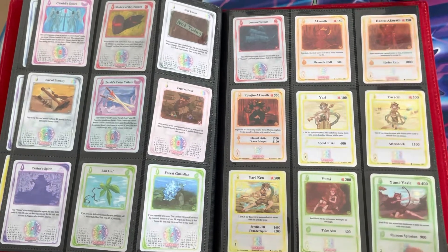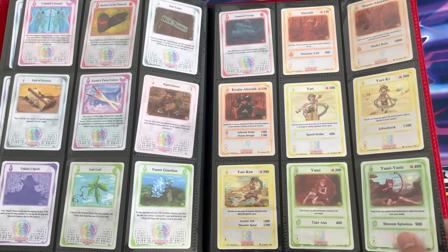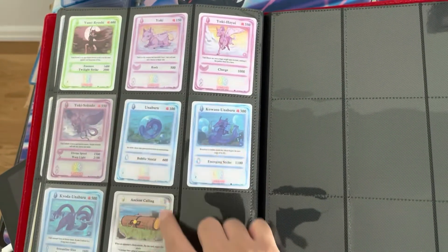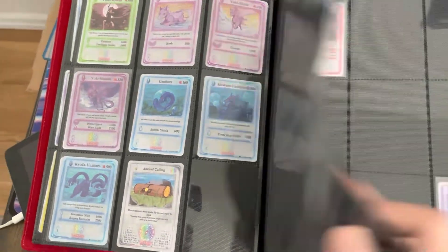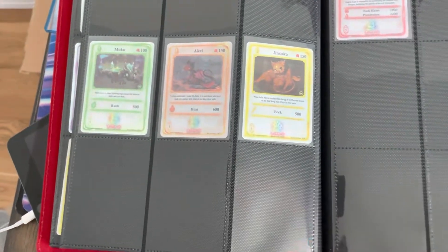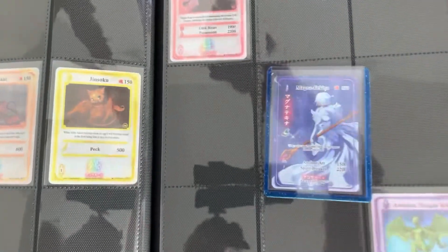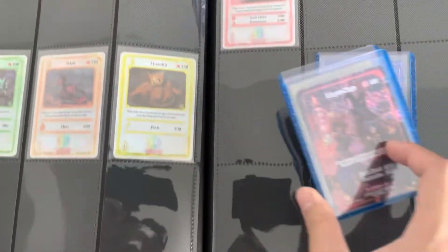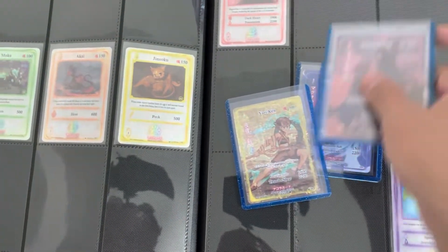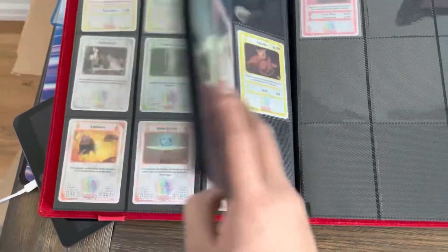I definitely want to give you at least the non-holo version of the master set right here. You have Takina Spirits, you have Yumi Yase, and then we're at the final page. But this is everything in the master set. We do have the three box toppers I've gotten so far out of the seven — which is Moku, Akai, and Jin Soku — plus a couple extra holos. I did not put in the 1 out of 1,000 box topper. The only other full arts we got were the generational Magna Cage and the Yari Ken. There are a lot of full arts — we have not completed the full arts — but I definitely wanted to show you the entire set from a non-holo version.